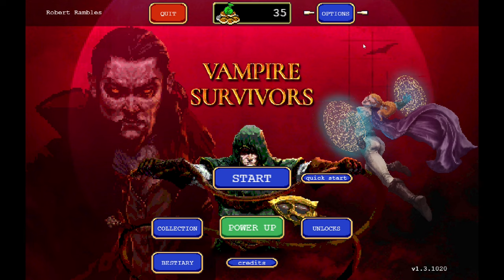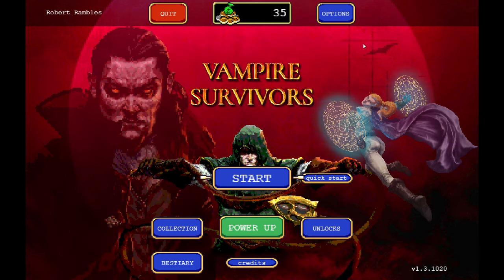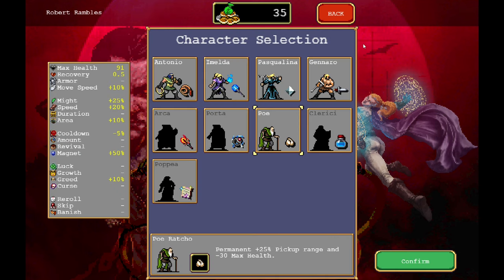Hello everyone, Robert Rambles here and welcome back to Vampire Survivors. A couple of options I want to look at today. I think I want to turn the flashing VFX on — let me know if this bothers you guys or not. I have it off when I play on my Xbox and I had it off here too, but maybe it'll add some context to which enemies are actually taking hits.